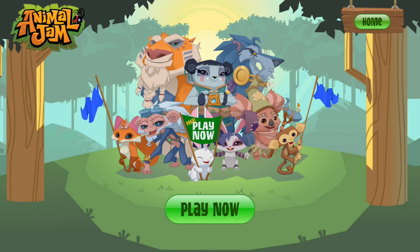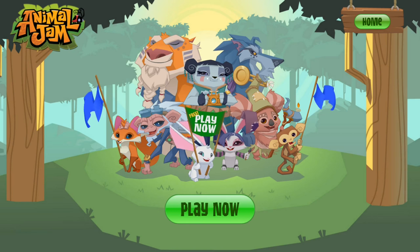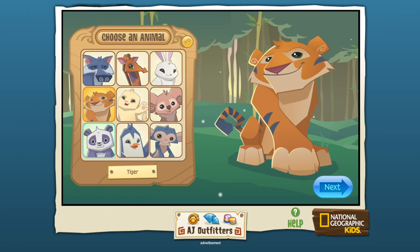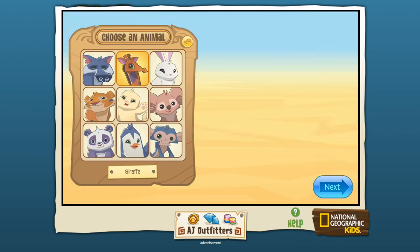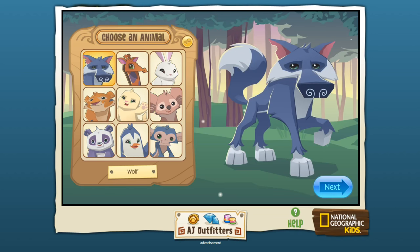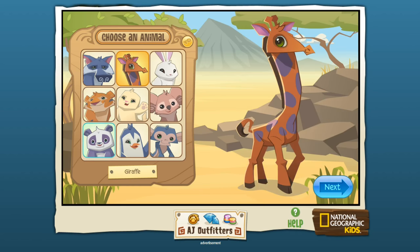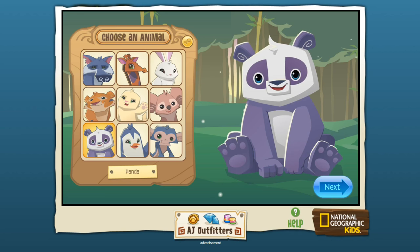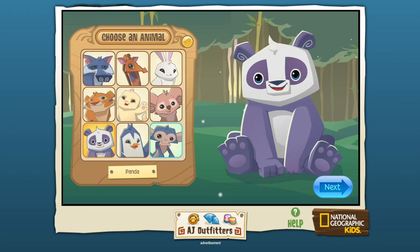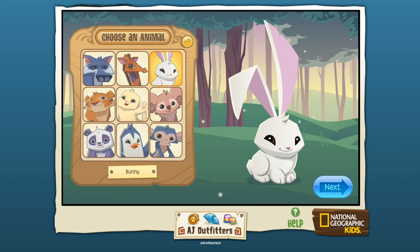We're going to be trying out a month of Animal Jam for the back-to-school special event in September. So many of you have told me you absolutely adore this game and grew up on it. I have literally no idea what content I'll find once we jump inside. We're going to apparently create an animal — you get a den, you get to play games. Oh look, there's a panda, a giraffe, a bunny, a koala, a monkey, a penguin, a wolf, a tiger. I think for now I'm going to be a bunny!